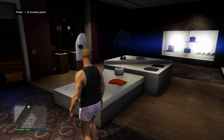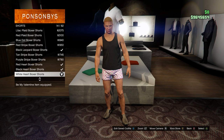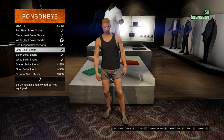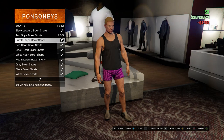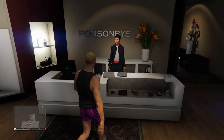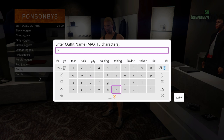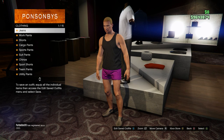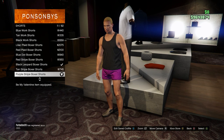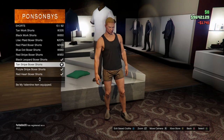These next ones are going to be for the tan joggers. Come to the pants again, go to the shorts, and buy the purple striped boxers — they should be towards the top. Now for the last ones, which are probably the best — the white joggers. Come to the pants, go to the shorts, and buy the tan striped boxer shorts. These are going to be for the white joggers.